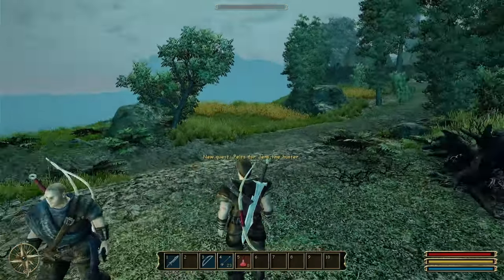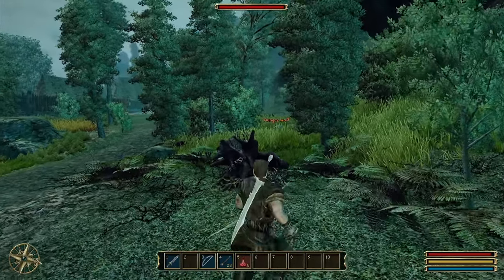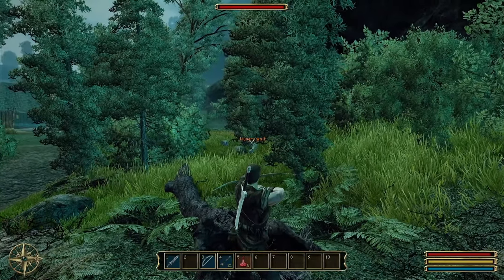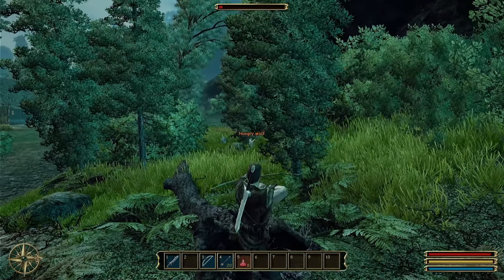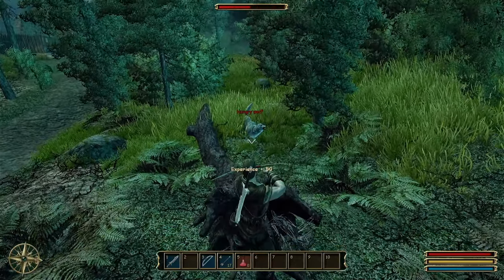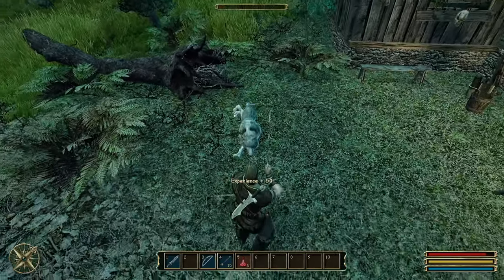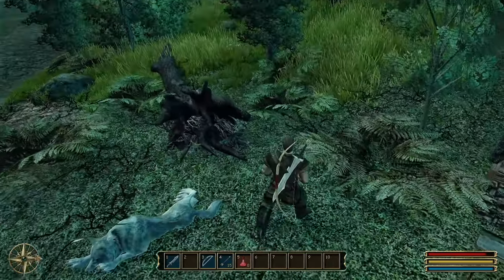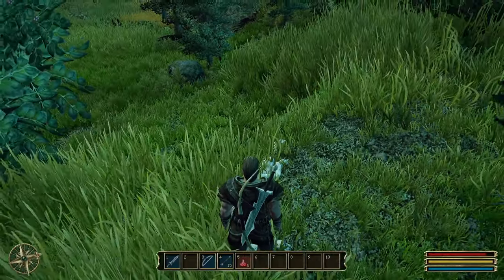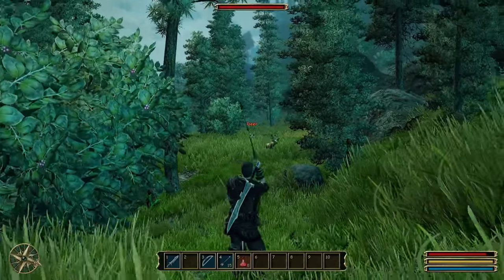I ask the hunter to teach me how to hunt. He wants 10 wolf skins he can sell. I don't need to buy them - I can just get them from these wolves over here. I pull out my bow and arrow to prove how good I am at this game... and miss. I'll let the hunter draw them in and then take the skins - genius! But I realize I can't take their skins until I learn how to hunt first.